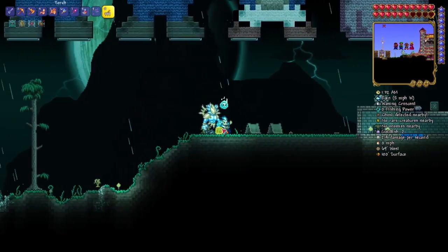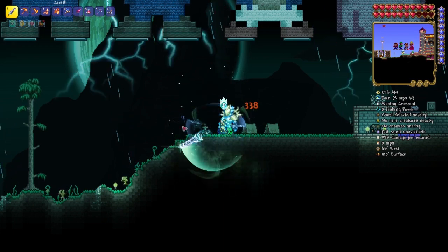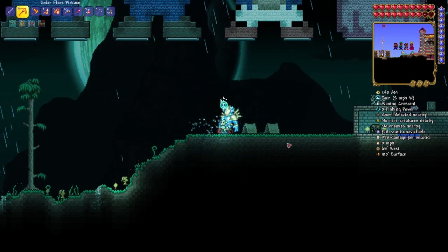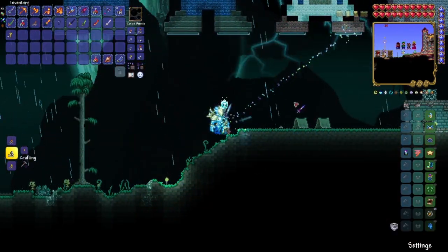Next, you need something from a real Enchanted Sword Shrine, not a fake one. This is a fake one, so if I destroy it, it gives me nothing. This is what you are meant to get: an Enchanted Sword.